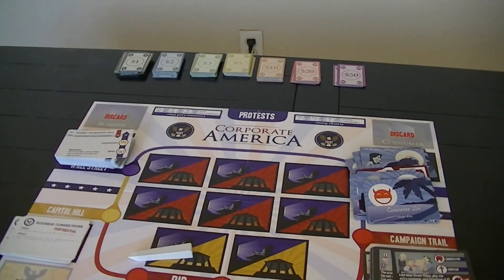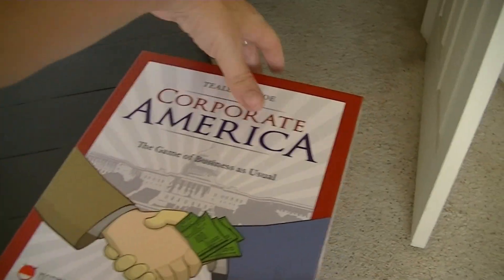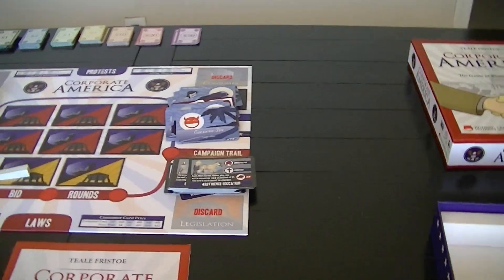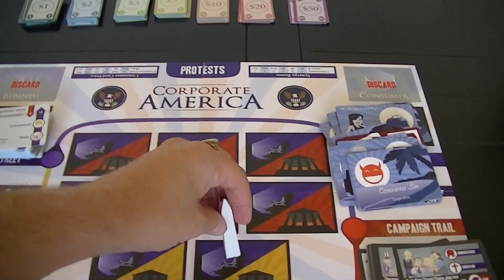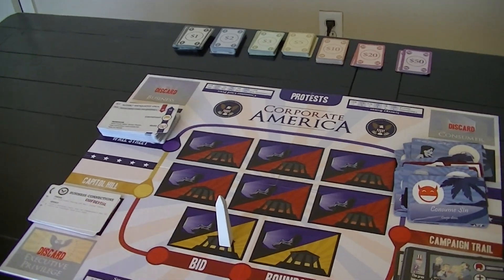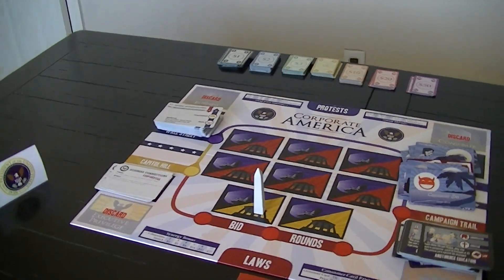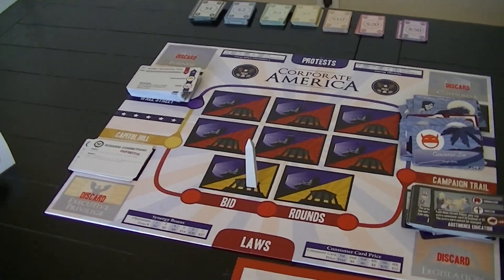I don't know why — maybe mine got shipped particularly roughly. The box is nicely solid, about a GMT-style armored box, fairly decent, maybe a little lighter. You've got a couple of components: a play marker that moves around the board to indicate what segment of the game you're in, and a little thing to mark the precedent. They suggest giving him a funny hat or something instead of something more impressive.